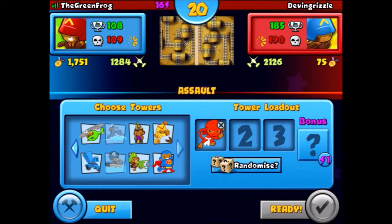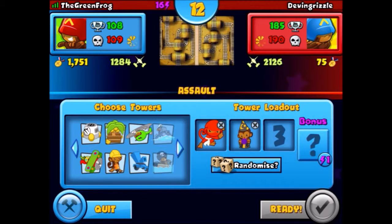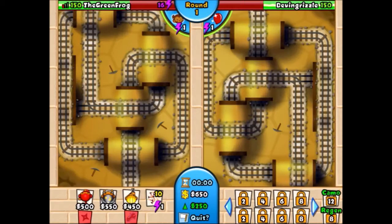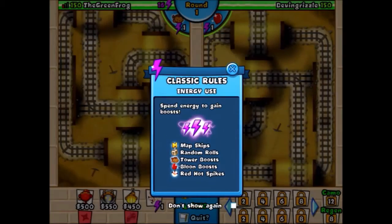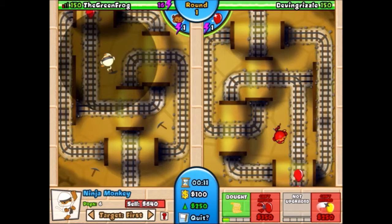We're going to be choosing some different towers. I'm using the ninja, the apprentice, and the sub — but the only problem is we don't have a sub because there's no water. I was thinking I shouldn't have skipped that ice map because at least it has water. So I chose the engineer instead, because the engineer has a really powerful upgrade — the balloon trap — which not only traps balloons but also gets you a ton of money when you use it.